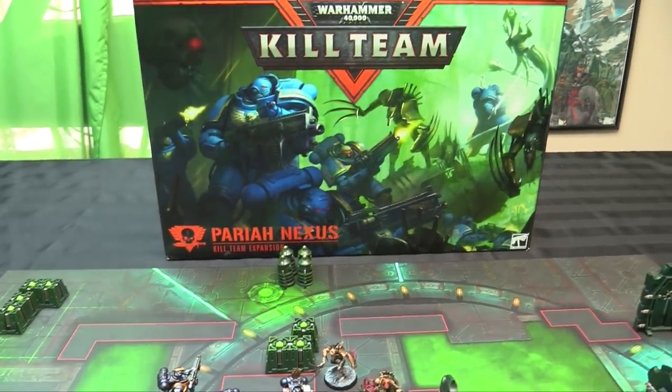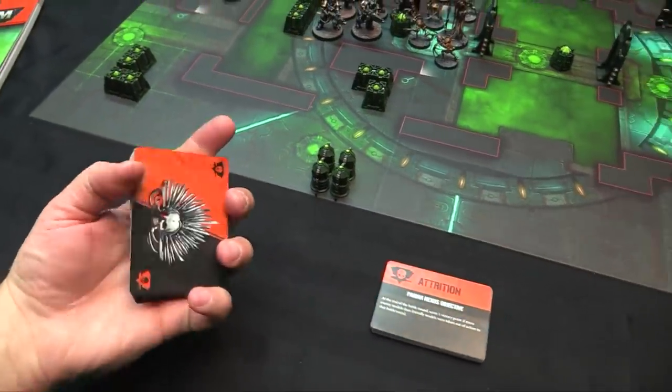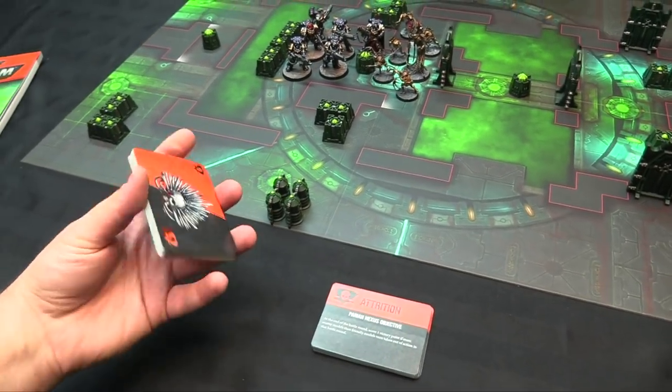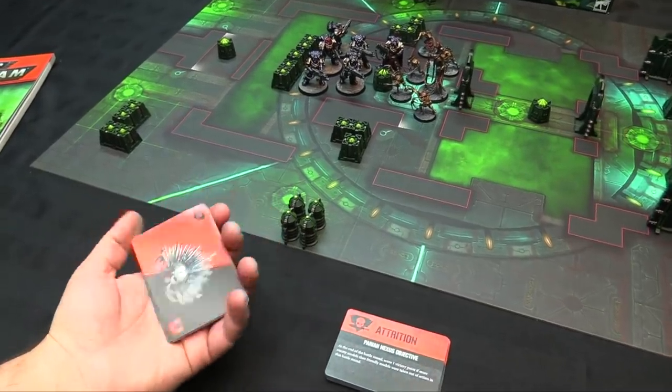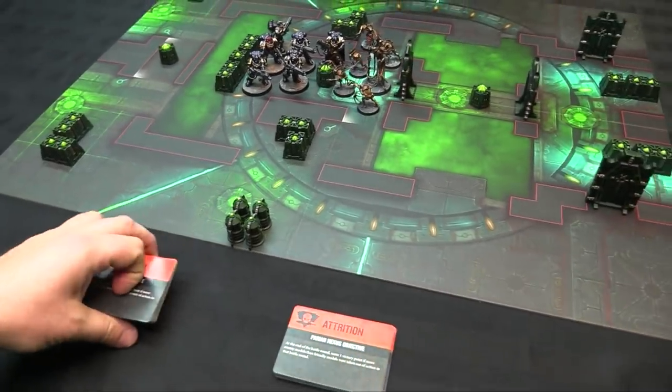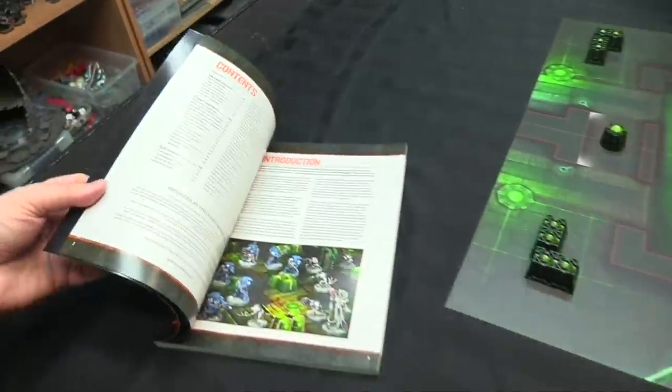This is for people who already play Kill Team and not a standalone box. At least you do get your objective cards. I get asked about these a lot - I have the set they gave us at Adepticon 2018, 2019, and they were super handy. They actually say Adepticon on them for doing your secondary objectives. You get two sets, so enough for both players. And you get this sweet rulebook.